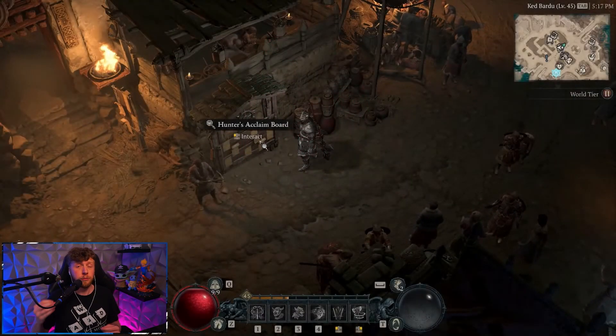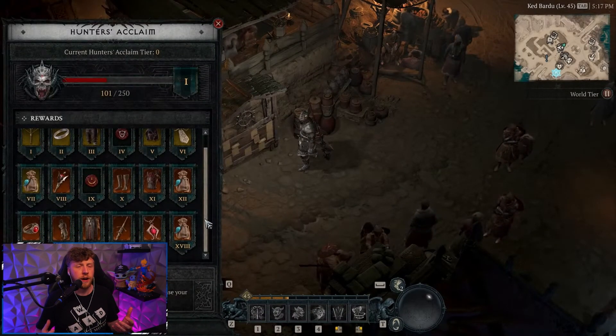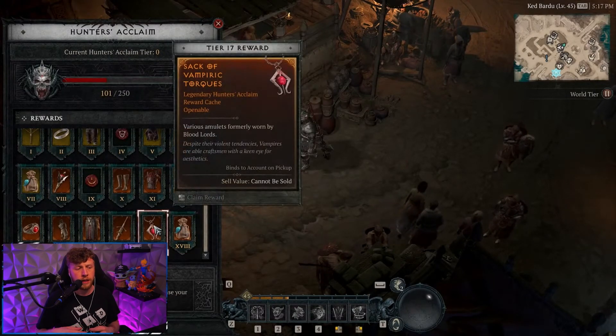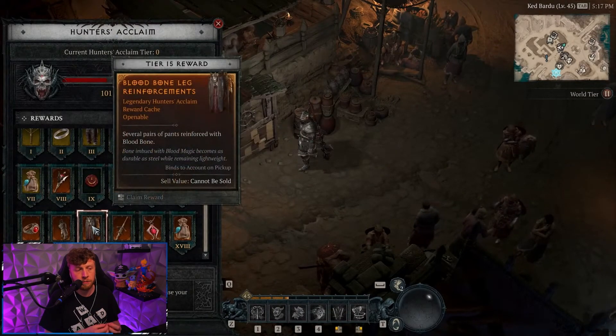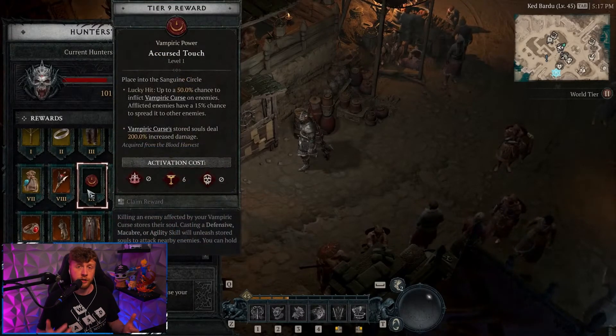As you are slaying your way through Blood Harvests you will increase your points in the Hunter's Acclaim. Here you can find good rare items, legendaries, potent blood, and vampiric powers that are only unlockable through the Hunter's Acclaim. It's basically like a mini battle pass that is linked to the new Blood Harvest feature.